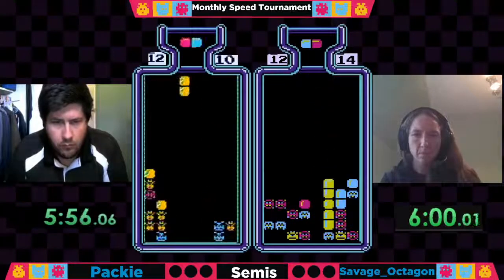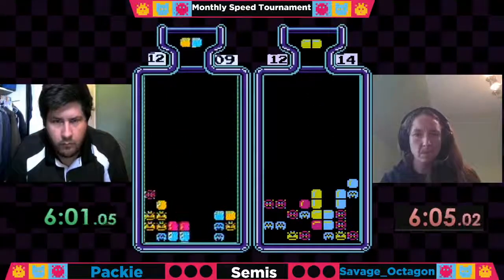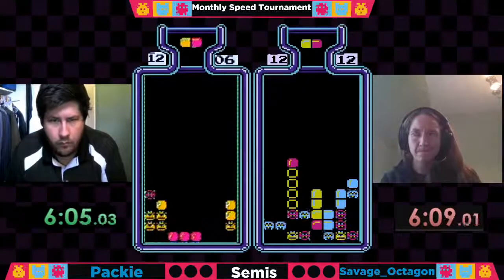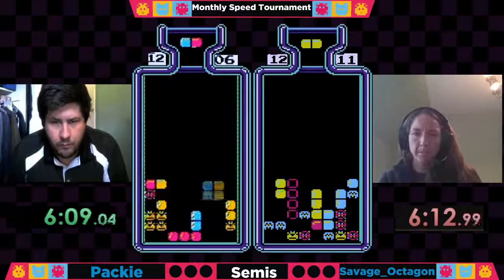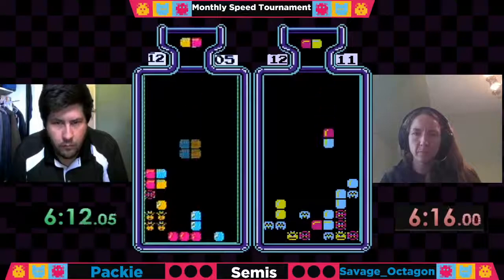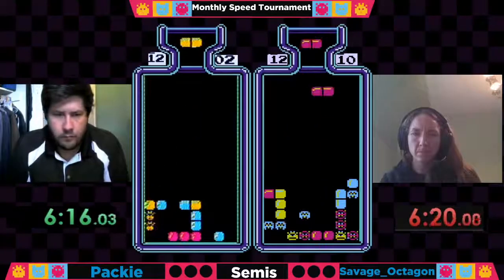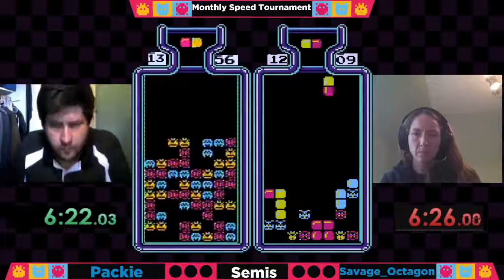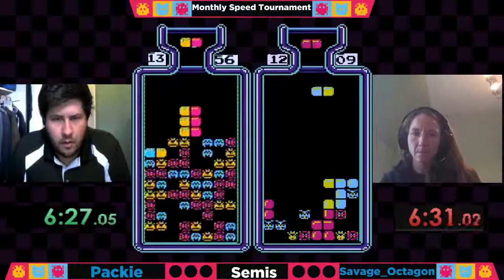I'm liking this setup though from Savage — she's got the double red ready to clear that red set on the top row. Looks like that's what she's waiting on. There it goes — just had to pull the trigger on it. But Paki with all yellows right now just having to figure out where to put everything. Paki's going to get this though, and Paki will be out at about 6:19-6:20.